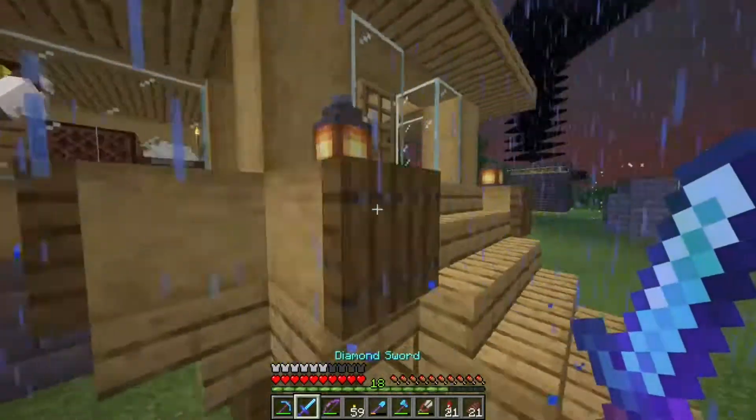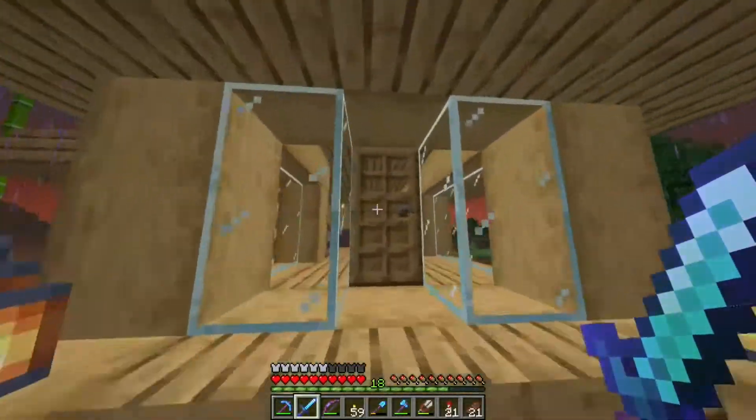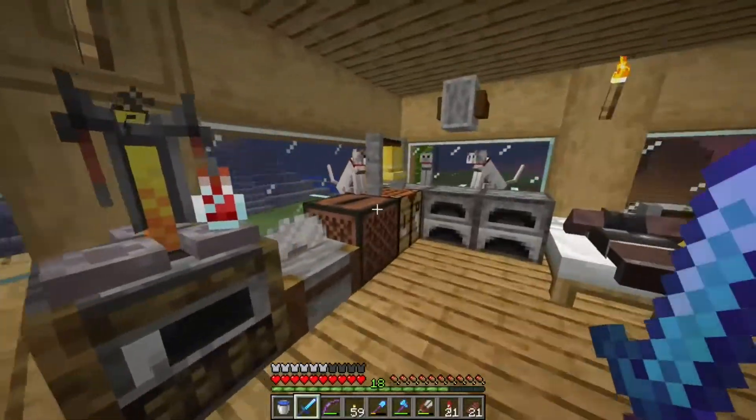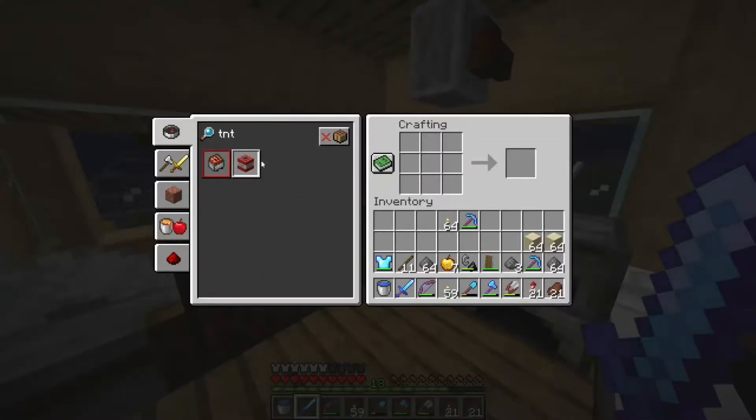I wonder if I have any sand in the basement. I do have sand. Shulker boxes — yes, those exist. Grab two stacks of sand and let's do TNT because I don't feel like placing it myself. 26 TNT — that should be good for now.